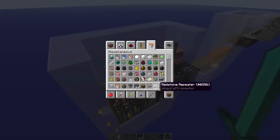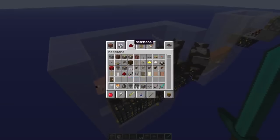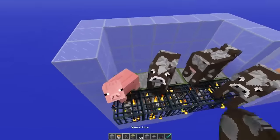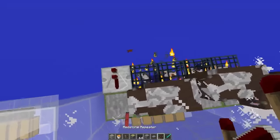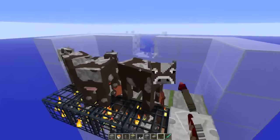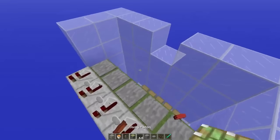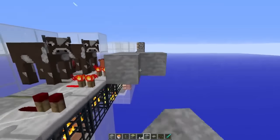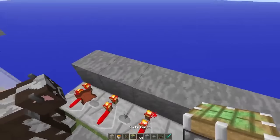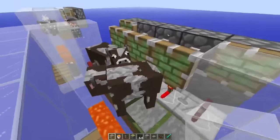Now we need the redstone. So we have a redstone block, a solid block, and a sticky piston. Place down the repeaters on the default setting and then some solid blocks of your choice — I use stone — and then we'll go out with glass.